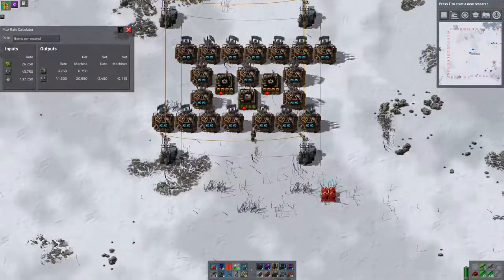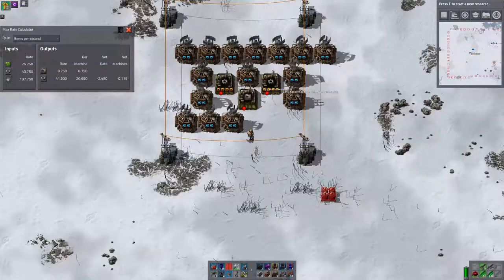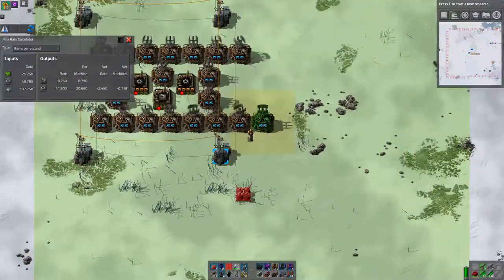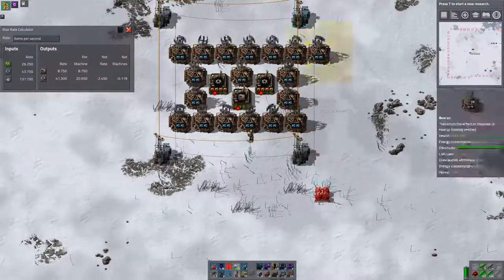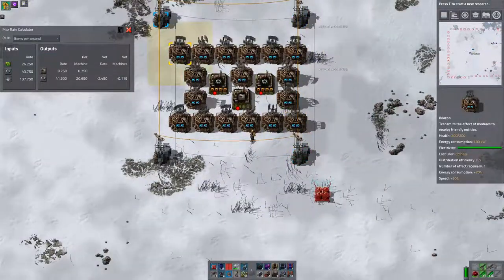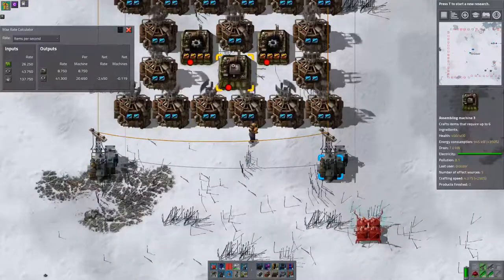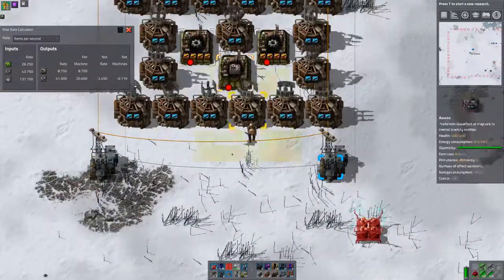Let's go with this. So this is our basic build — let's trim off the extra beacons. Yeah, this is going to be our build for this. Now we need to make sure I can actually feed it.